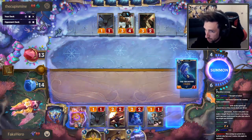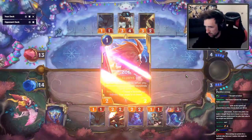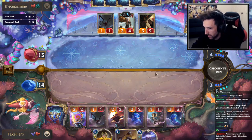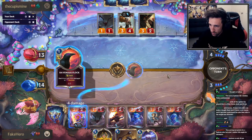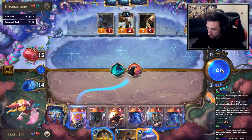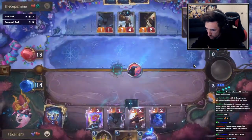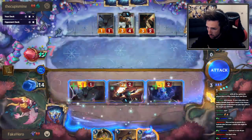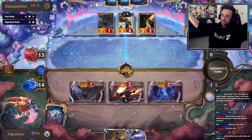So everything's going to be elusive, which is really good. The open attack looked pretty juicy with Moonlight Affliction, but I realized I can make my entire board elusive, and that's also very strong. So how much damage is this? This is lethal. GG. GG Cup.